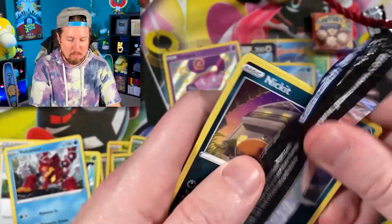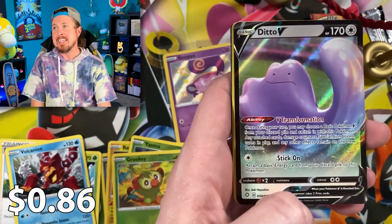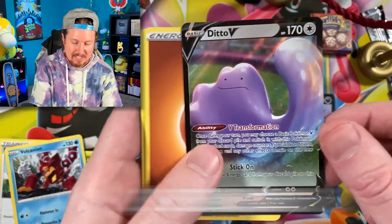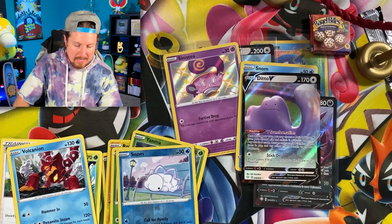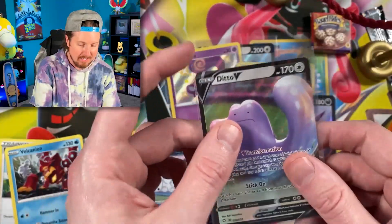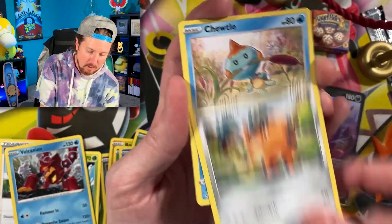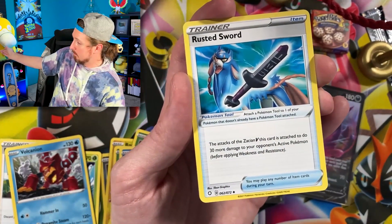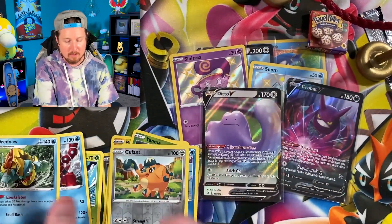Going into the next booster pack — we have Eevee the adorable, Chewtle, Snorunt, and Kanto vibes coming in strong with the Ditto V! We got Ball Guy and the code card as well — very playable. I currently play Crobat in my decks; a lot of people do. We are over halfway through our Crobat boxes. We got Chewtle, Yamper, Gym Trainer, and Drednaw for the rare. Two shinies so far, both already in the collection, but that's all right.